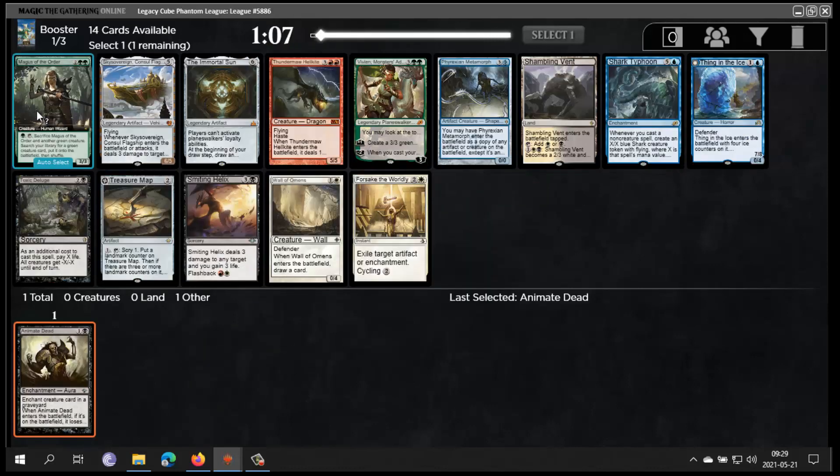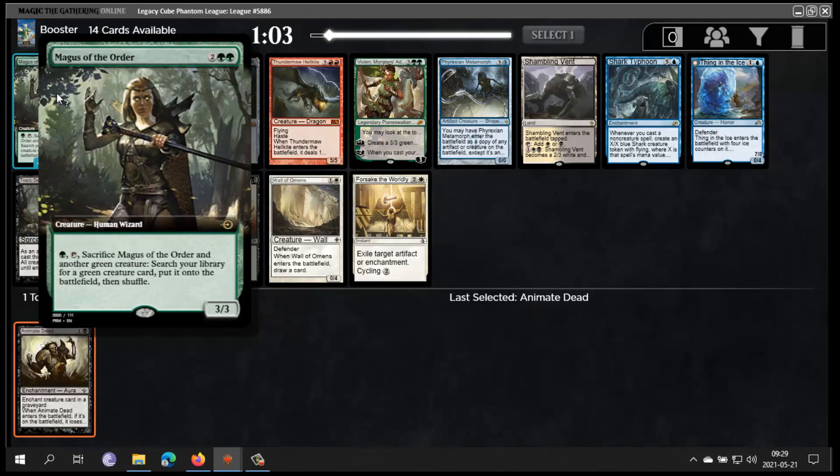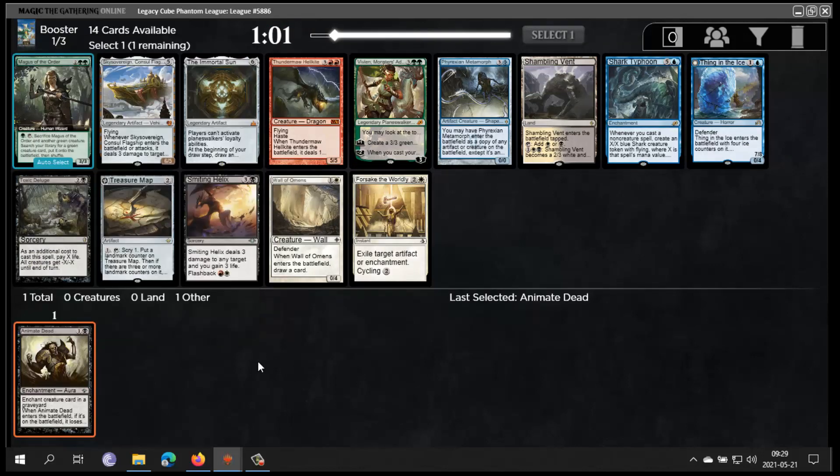I might wheel Sun Titan — that's a nice card to reanimate. Sometimes you can reanimate it and have Animate Dead in your graveyard and get it back. I like Animate Dead. This is a card I haven't seen before — it seems weak, it's like Natural Order but your creature has to survive the turn. We got Shark Typhoon, solid card. The problem with Sky Story is that you can't reanimate it. Treasure Map is fine. I kind of like Toxic Deluge — it kills small creatures and lets your big creatures survive.